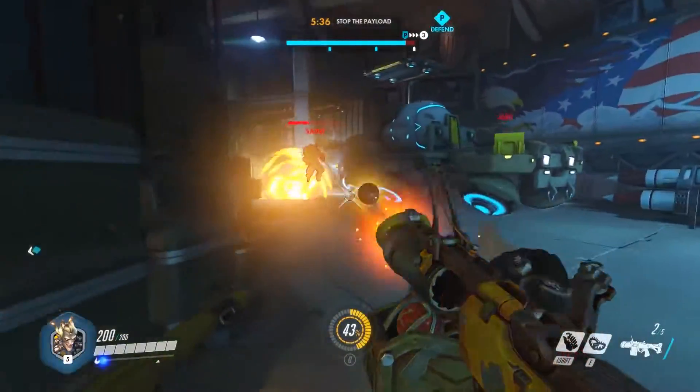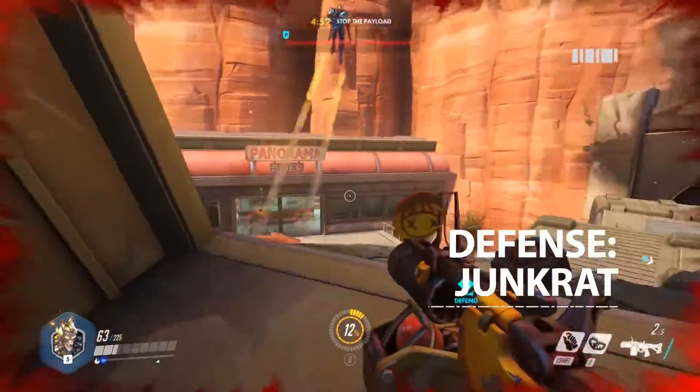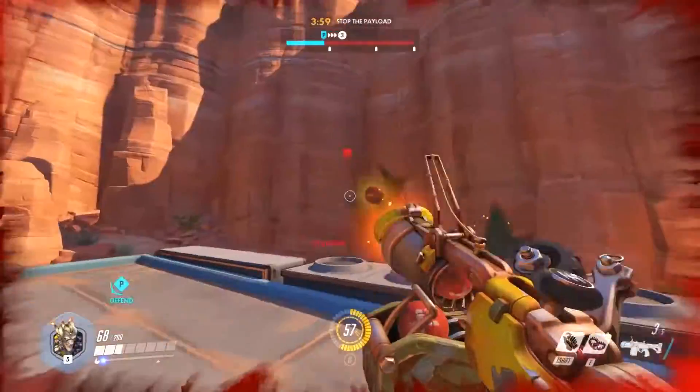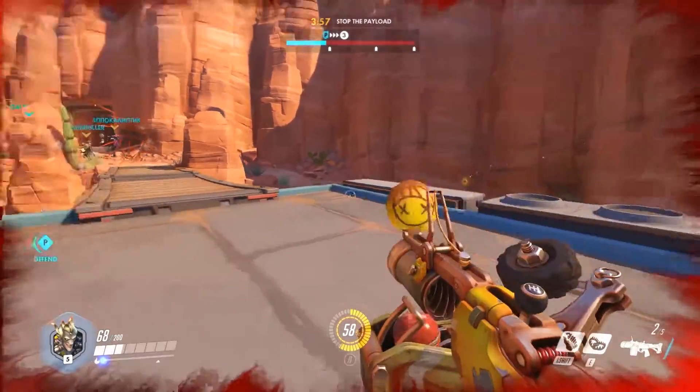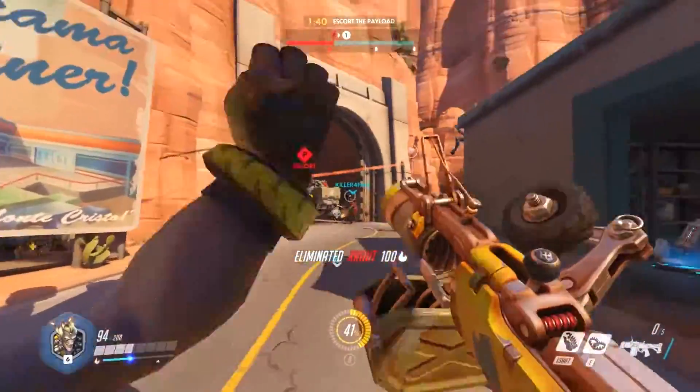Switching over to the defense class, it's worth getting to grips with Junkrat as soon as you can. As with Pharah, his bouncing frag launcher has strong splash damage, so pinpoint firing accuracy is less important. He is great at blocking pathways and clogging up enemy choke points, allowing your teammates to press on.